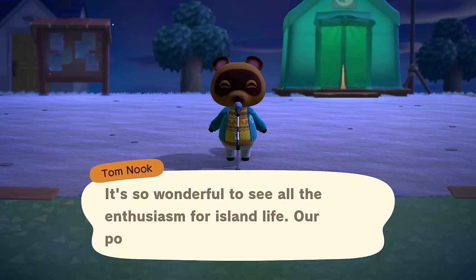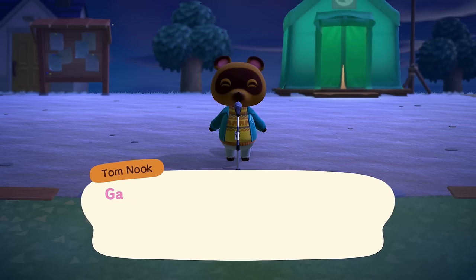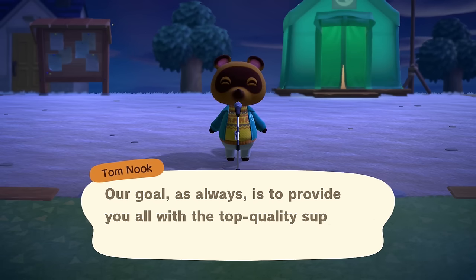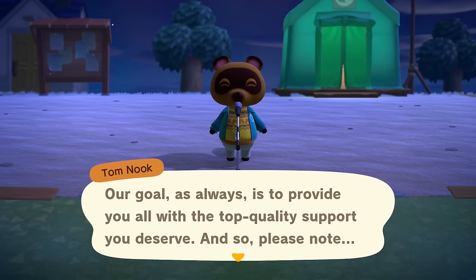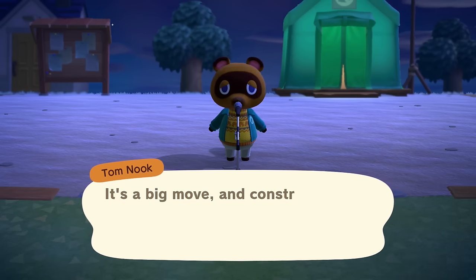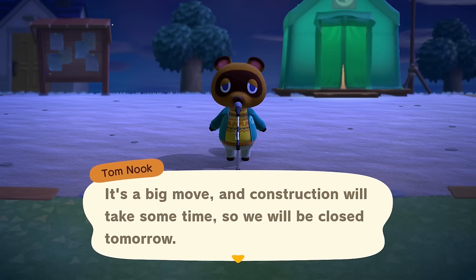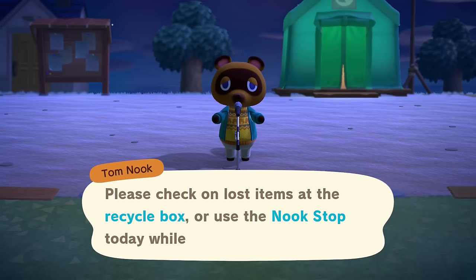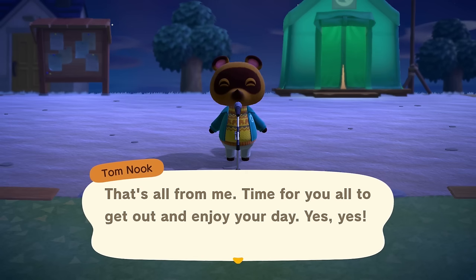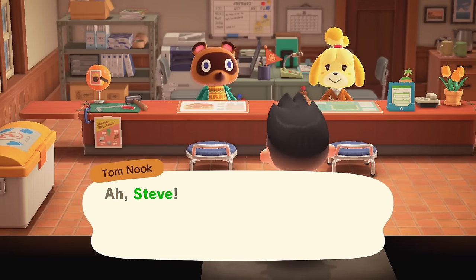Fortunately I've got the answer for you and it's simpler than you may think. The key to unlocking nearly everyone's favorite Animal Crossing character is to move more people to your island. She only comes in once Tom Nook has upgraded Resident Services to an actual building, so to get her all you need to do is increase your population by three additional villagers so that you have five animal villagers living on your island.